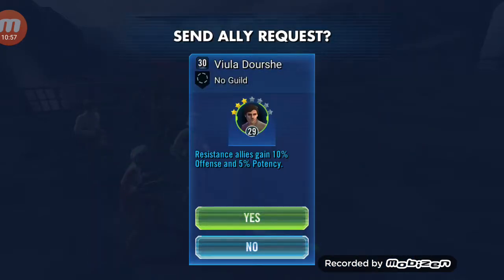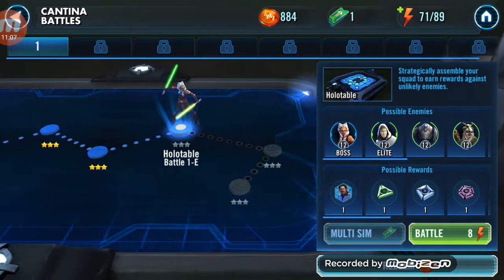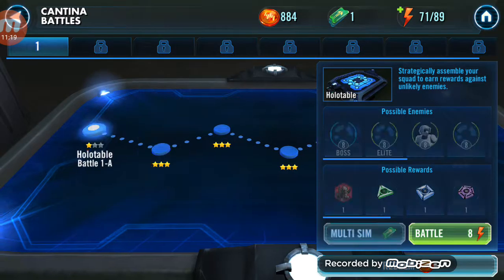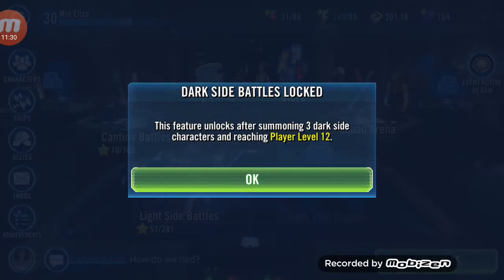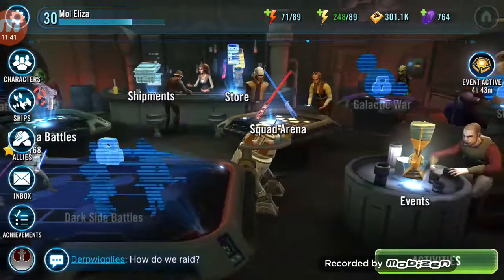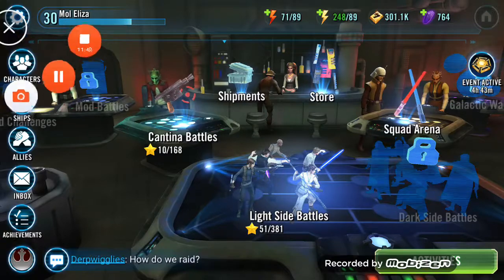That worked perfectly. I have been doing the previous mission a lot lately — this one here gives you a Luke Skywalker shard and we have 24 out of 30, so we just need six more and then I will be able to upgrade him. But I don't know if we should be focusing on dark side people because we need one more dark side person before we can start doing the dark side missions. So I will be doing a lot of battling in between episodes and hopefully we will be able to get something more interesting for next episode. I'll see you guys in the next episode!